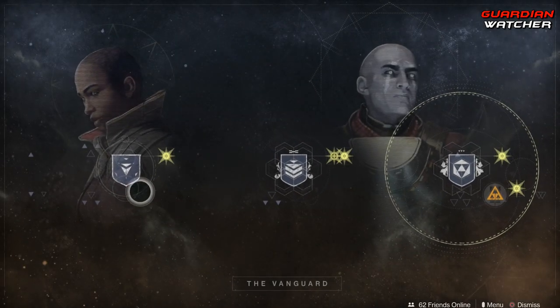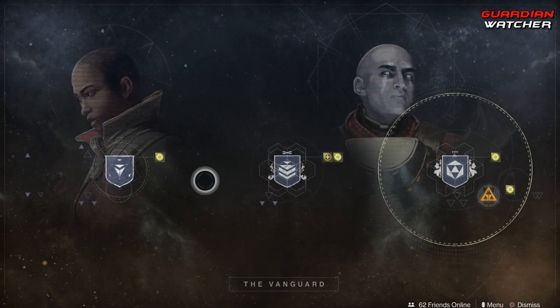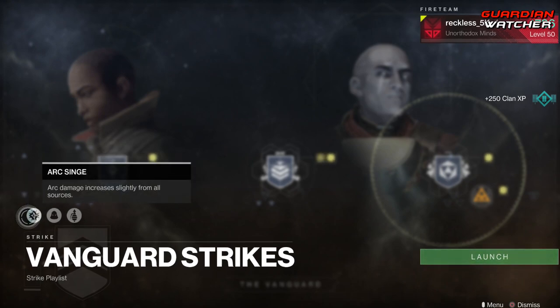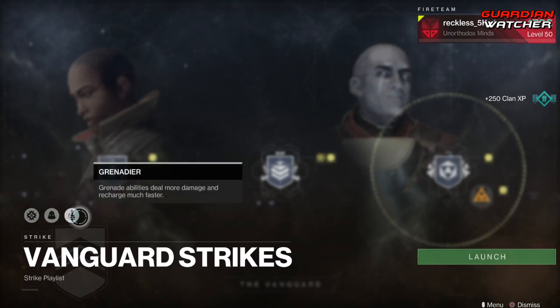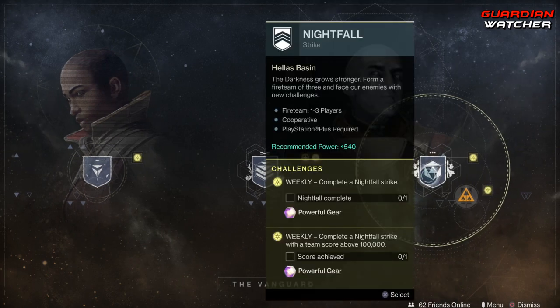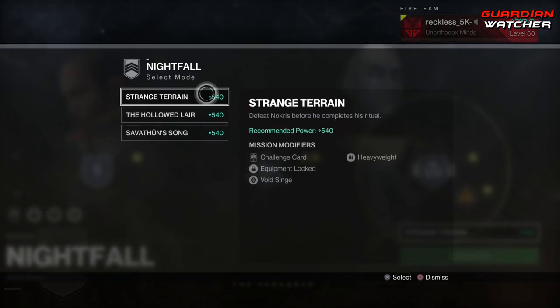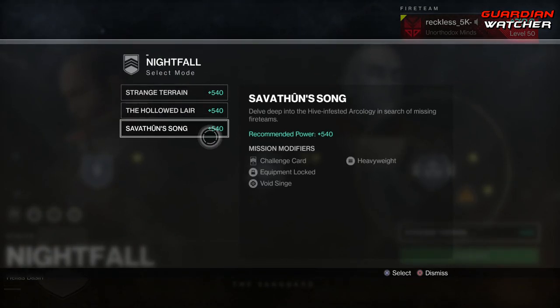Coming down to the Vanguard, we need to complete three daily story missions as well as complete three strikes. Modifiers this week are Arc Singe, Blackout, and Grenadier. We also need to complete a Nightfall as well as a Nightfall with 100,000 points. Nightfalls this week are Strange Terrain, The Hollowed Lair, and Savathun's Song.